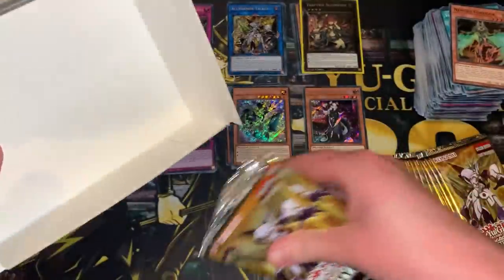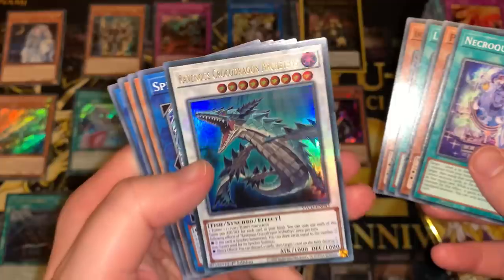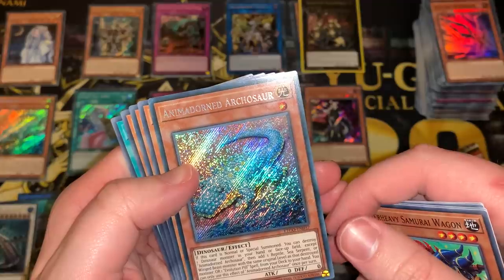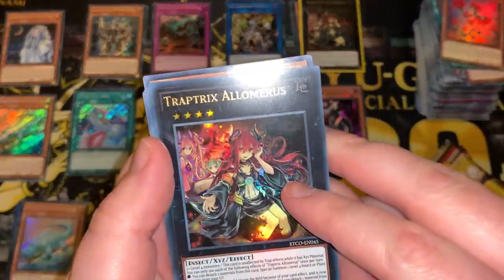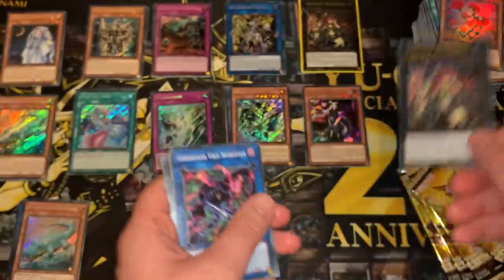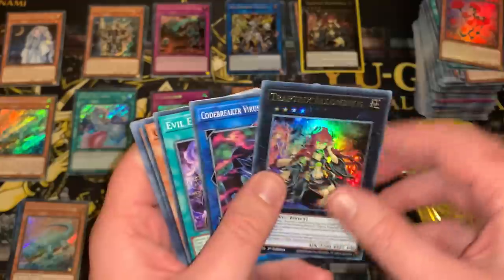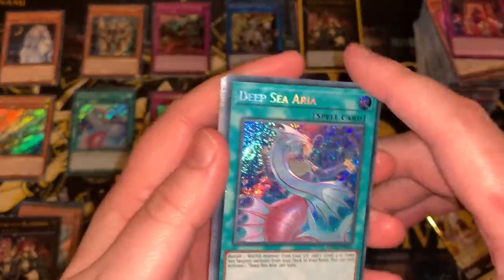Box number 11 — really hoping we get another Gursu, we only have one. Another Linkross, Heavy Forward, another Ravenous Crocodragon Archethys. Another Animadorned Archosaur — our second one of those. Another Trap Tricks Alomaris — I feel like this is just our second one of those, excluding the Starlight. Followed swiftly by the Deep Sea Aria.